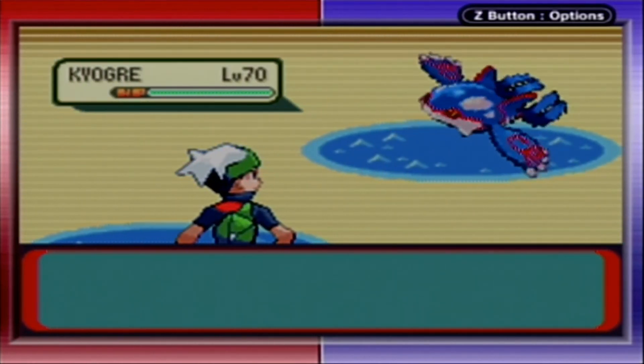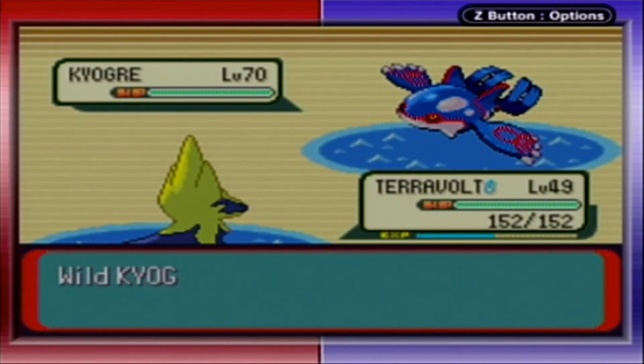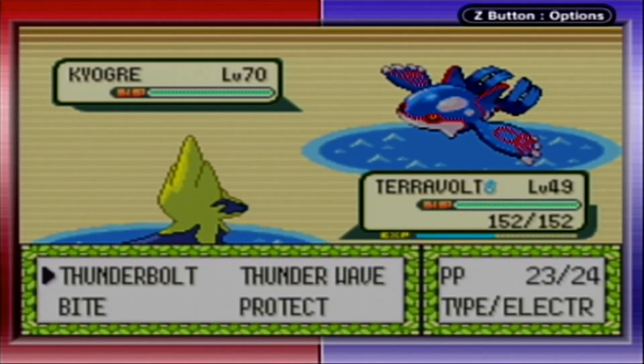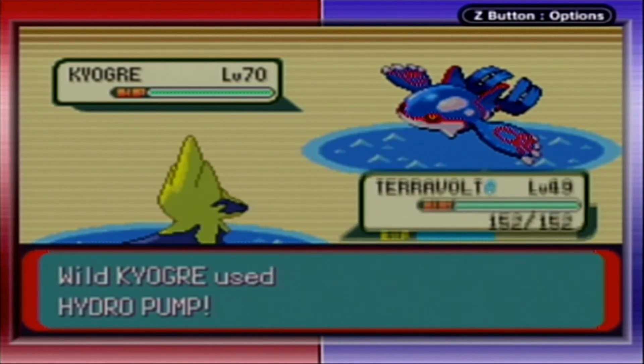Here we have Kyogre. Kyogre is a fantastic special Pokemon — great special attack, good special defense, all in all just very bulky. I'm going to start off trying to paralyze it. It's going for a Hydro Pump, but that's going to kill me.